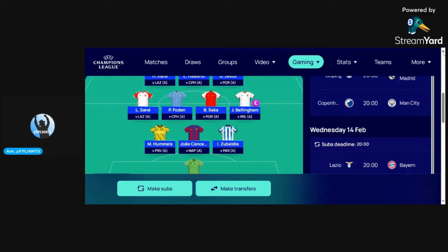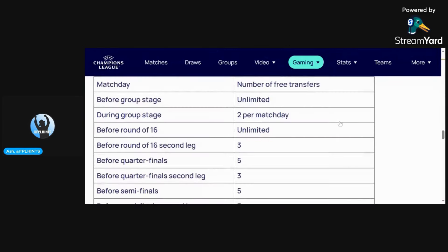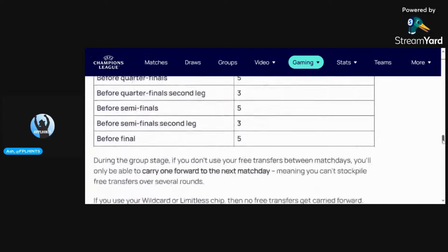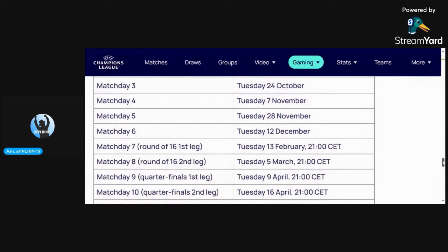With this placeholder squad I have at the moment, I actually re-read the rules again because I wasn't aware of certain changes. Obviously we've got unlimited transfers ahead of all the round of 16 games, but what I wasn't aware of is that we can now have up to four players per club. In addition, I wasn't aware that the deadlines get split — we've got match day 7 for the first leg on Tuesday the 13th at 9 CET, and then another match day 8 for the second leg.